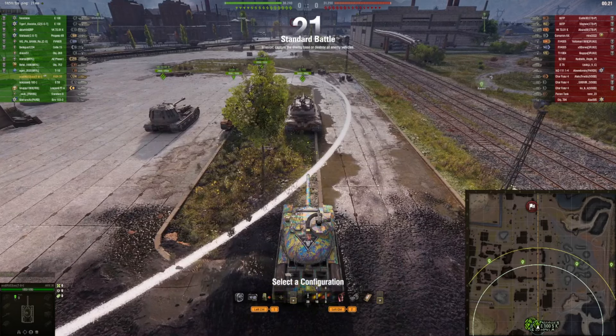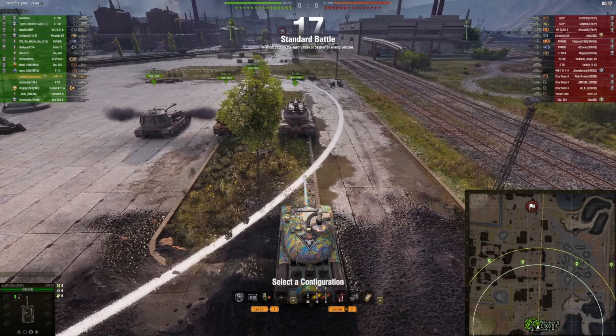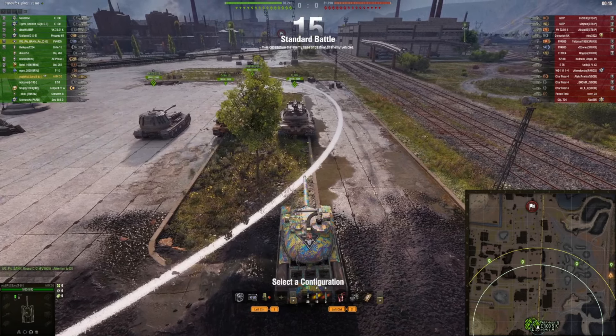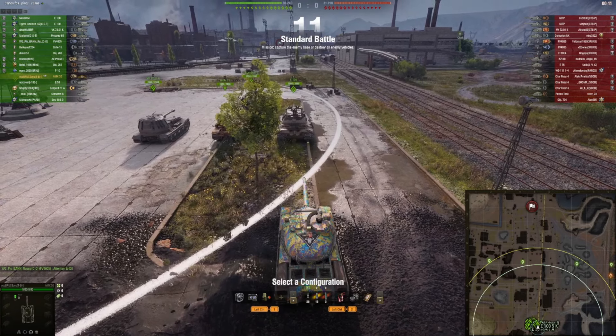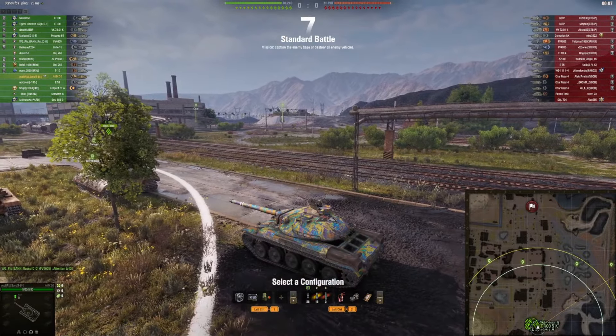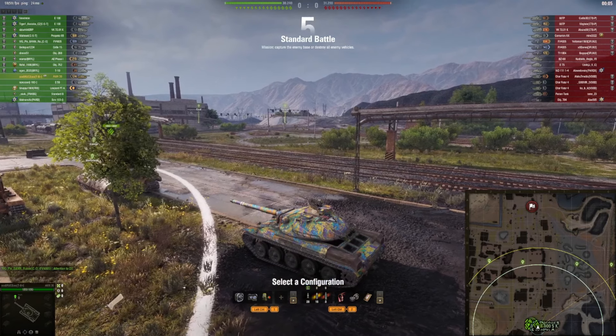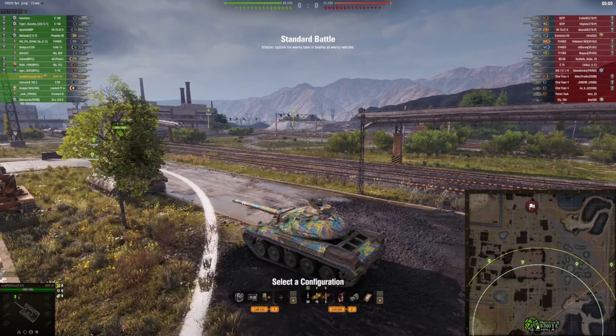Alright, second game. This time we play with the AMX-30. Take a look at the matchmaking — we are in a tier 10 matchup. However, there's once again no light tank in the battle. I think Pilsen is a map which is less obvious for you in your medium tank to pick the spotting setup, but that's what I'm going to do.